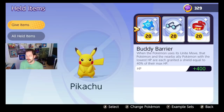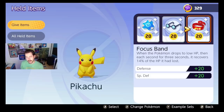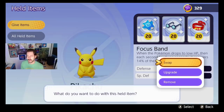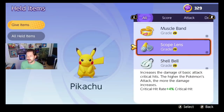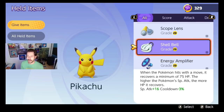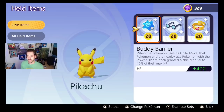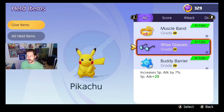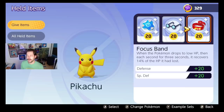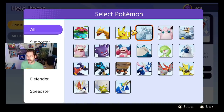Pikachu: I run Buddy Barrier, Wise Glasses, and probably a Focus Band. Some people try Energy Amplifier on Pikachu — I don't think that's a terrible idea. For a long time I was also running Muscle Band on Pikachu; he's ranged and you're just chipping away at people. I've also run Shell Bell on Pikachu. But honestly you could run Buddy Barrier, Wise Glasses, Focus Band on almost everyone and it's really great.